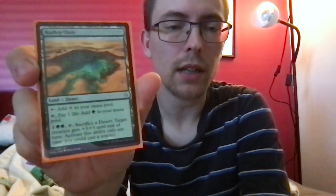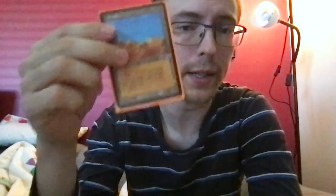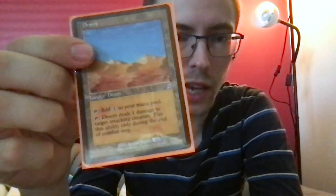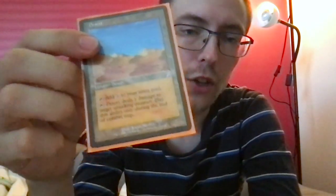The green ruins taps to add a colorless, pay one life to add green. One green green, tap, sacrifice a desert — target creature gets +3/+3 until end of turn, only at sorcery speed. Can be useful. Sometimes you can win through commander damage with this deck because Animar can get quite big and is difficult to remove due to protection from black and white.